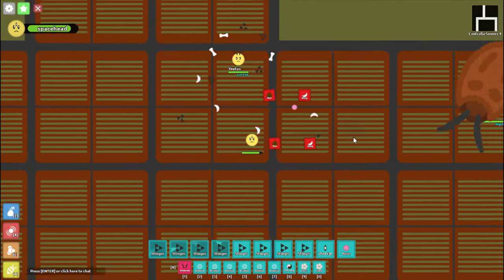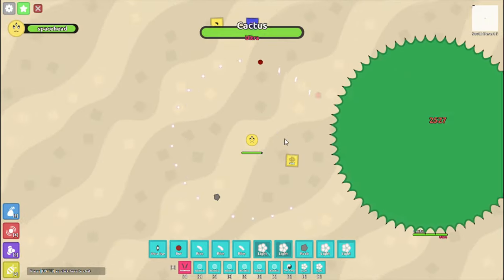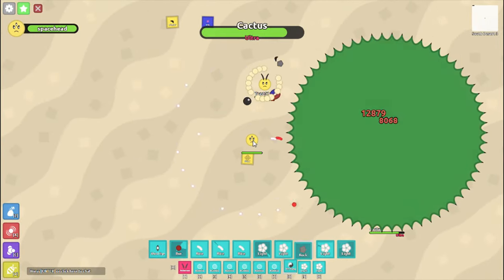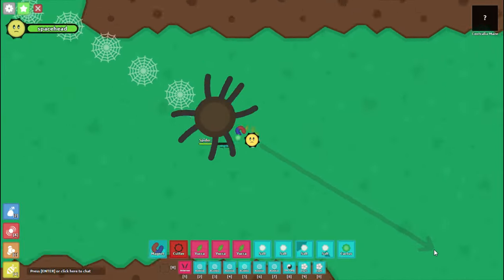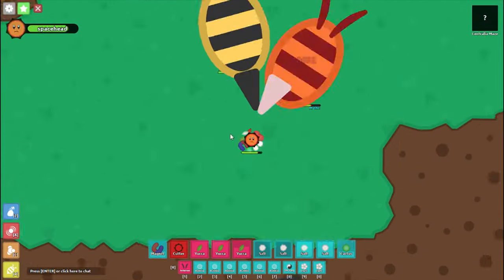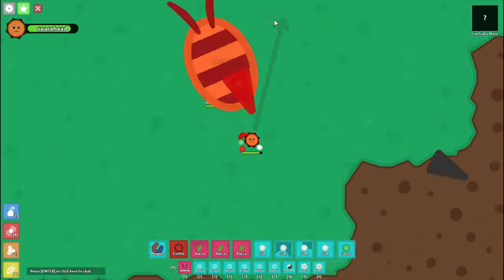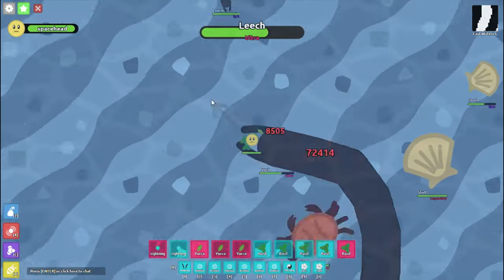Nuking pedals deal a lot of damage in one shot, but have low durability and slow reloads. DPS pedals have low damage and durability, but fast reloads. Tanking pedals make builds that can absorb a lot of damage, either through high durability or through an effect that improves the player's tanking ability. Finally, support pedals are used for special effects instead of damage. Keep in mind that not all pedals perfectly fit into one of these categories — these are just the general categories that most pedals can be sorted in.